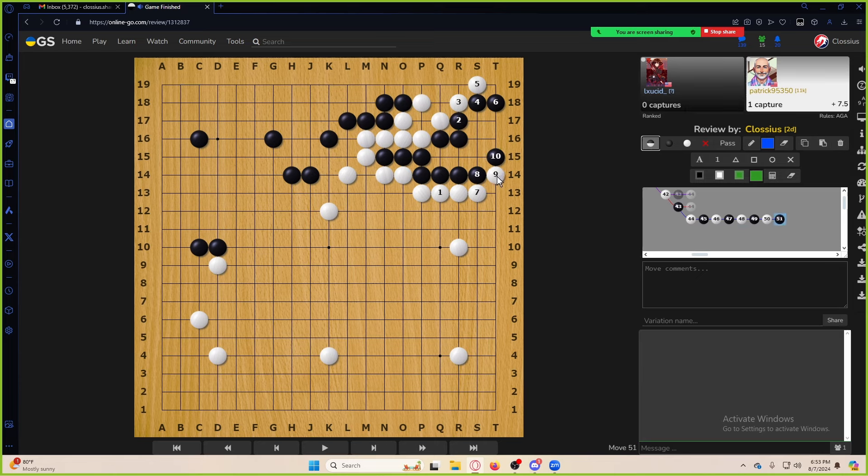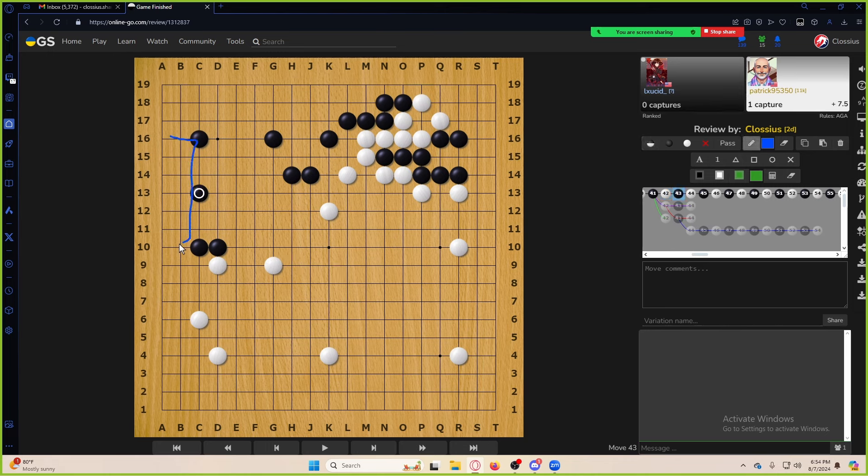Make sure everything doesn't die — white, you still have some forcing moves because there's a lot of danger, so black is going to want to respond. You can do all of this for free because black is going to die otherwise, then go do whatever you want. It is a one-space jump, not a two-space jump — two-space jumps have cutting points, unless you're making a base. If you're making a base, the edge really helps your cutting points. Locally, if we're making a base, we want the fourth line because we have support on both sides.